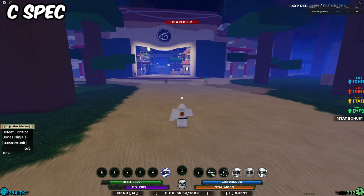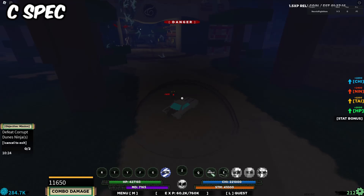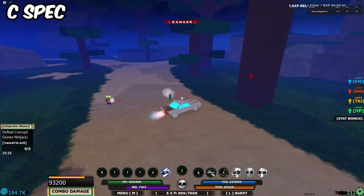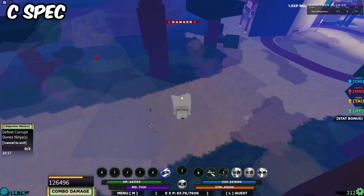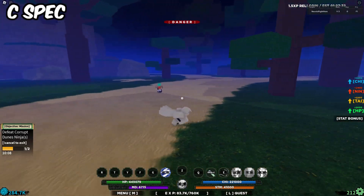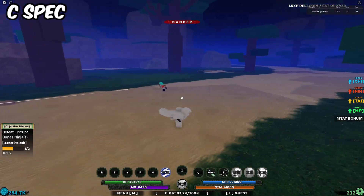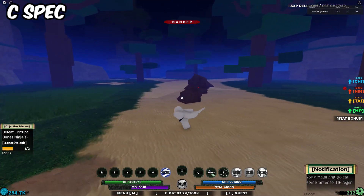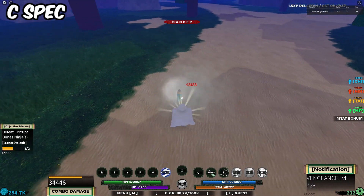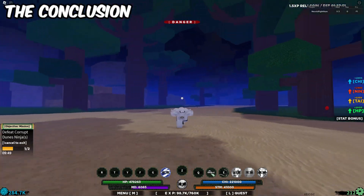Now it is finally time for what I think is the coolest ability in this bloodline — the C-spec. You turn into a car, basically, and then you can dazzle them and then just explode. It's a bit odd but it's not bad for team fights — it stuns them, similar to headless. Let me use the first ability to finish him off — there you go, he's dead. The mode looks great in the nighttime too.